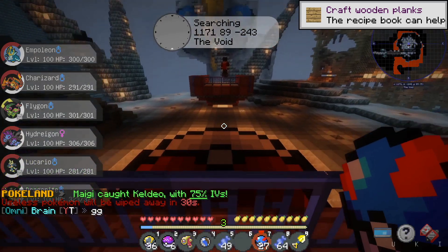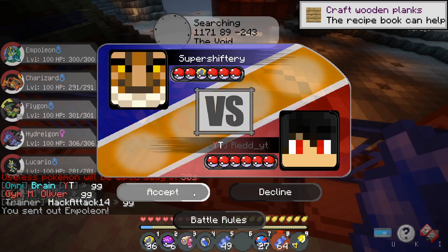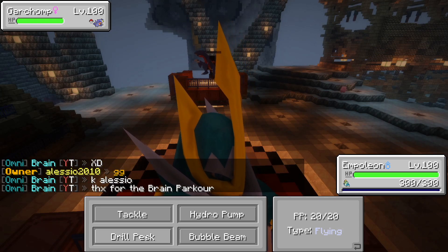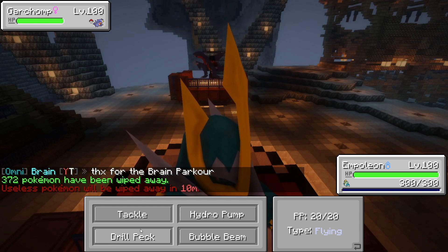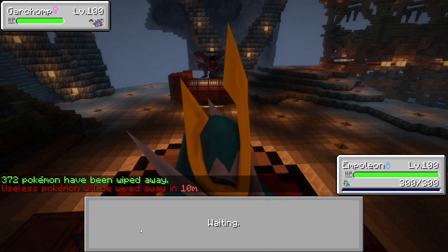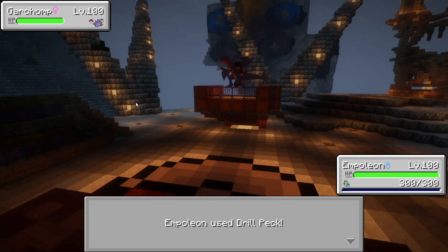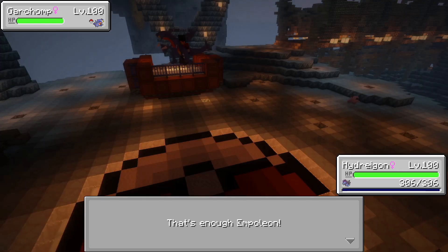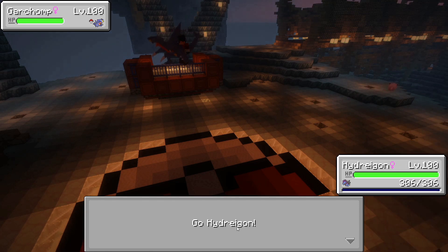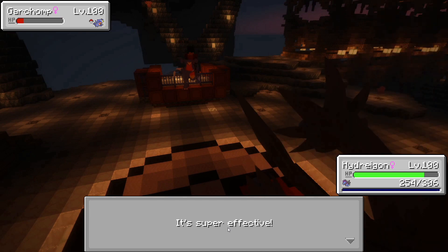We've made it to Champion Red again — we're throwing out our first Pokémon and hoping to finally win this time. Red sent out his Garchomp, and it's not a Mega. If I remember his team, he had a Mega Lucario. I decided to switch out because my Pokémon probably didn't have a chance against Garchomp — we're going to try for an Outrage, which will do massive damage but lock us in.